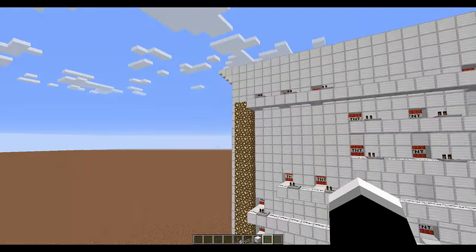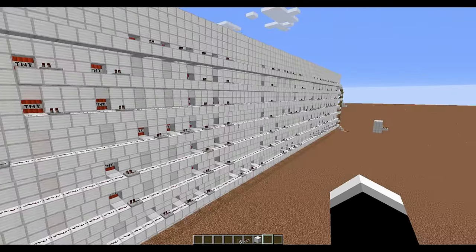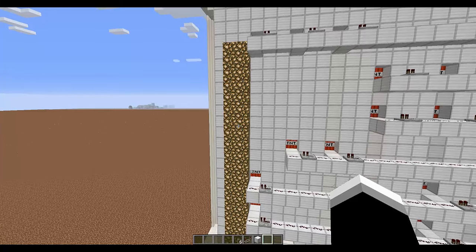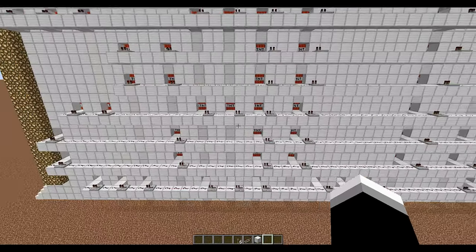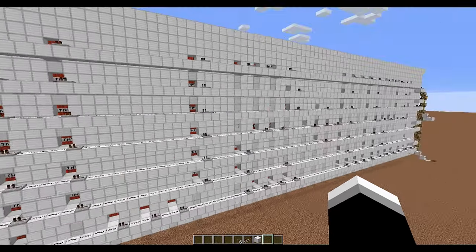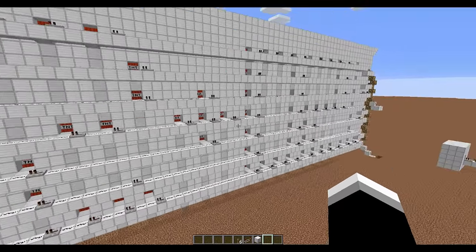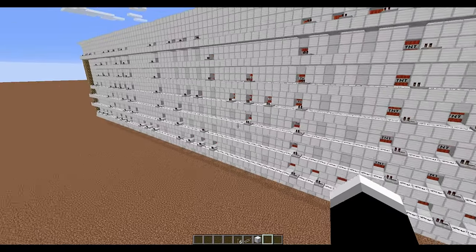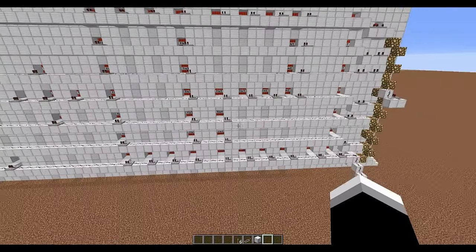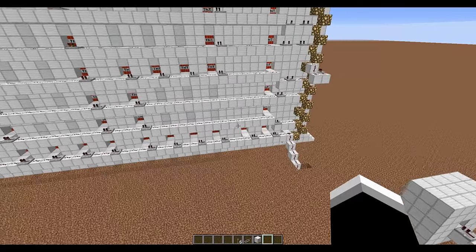This glowstone here is only here because I have glowstone on the other side — it's so that it's symmetrical whenever you're looking at the front of it. That way you don't just see light from one side, you see it from both sides, especially at night time.